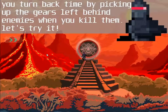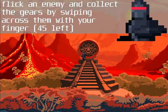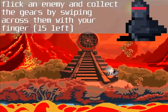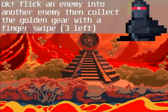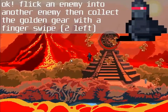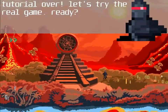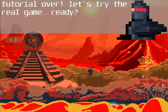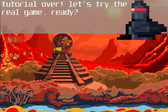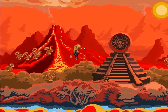You increase the time left by picking up gears that enemies drop when you kill them. The bronze gears add a tiny bit of time. You also pick up golden gears — these appear when you bang an enemy into another enemy. When you knock an enemy by throwing another enemy into it, you get a golden coin, and you pick up the coin simply by swiping your finger across them.